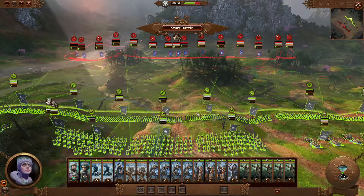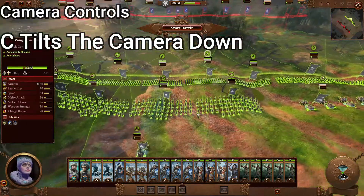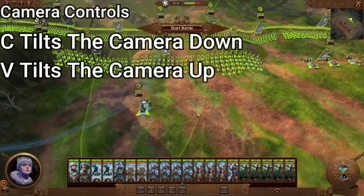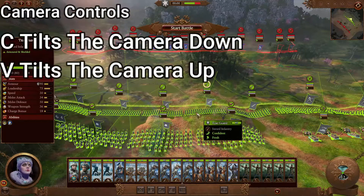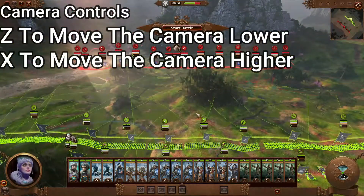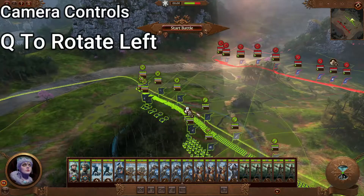To start off with, you can rotate the camera up and down. If you press C, it goes down. If you rotate up, it's V. As you can see, you can go up and down. To get the camera down you press Z, to go up you press X. To rotate left you press Q, rotate right press E.